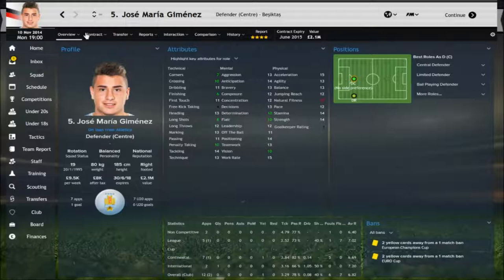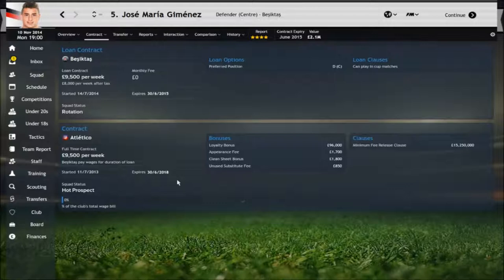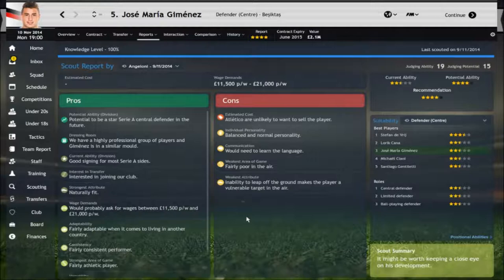You might be wondering: you can get him on loan, but how much would he cost? He might be quite hard to get in the first season, but looking at his contract — he's contracted to 2018, available on a Bosman at 2018 if he doesn't break through at Atletico, which he didn't in my Rangers save. I got him on loan from 2017 to 2018 and then signed him on the Bosman. So you can wait it out, or you can get him for his minimum release clause of 15.5 million — he might be worth near 15 million closer to 2018. If you loan him in, and he's not getting games, eventually get him on a pre-contract.